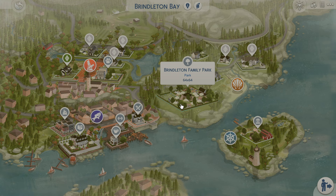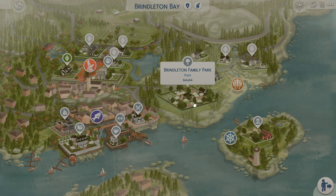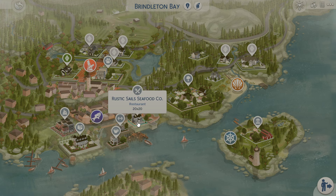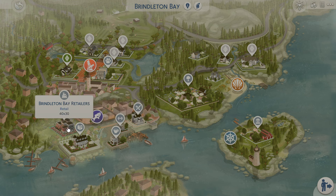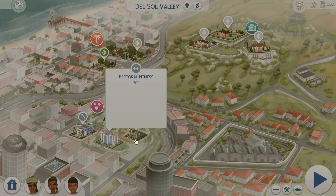Next is Brindleton Bay and the lots here are so, so good — I love playing in this save file and going to Brindleton Bay. There's the beautiful Brindleton Barn which is a rustic barn — I actually had my sim Marley get married here and it's just gorgeous. There's a family park, a coffee shop that doubles as a cat hangout, the Rustic Sails Seafood Company restaurant, a gym, a library, a shopping center, and three houses.